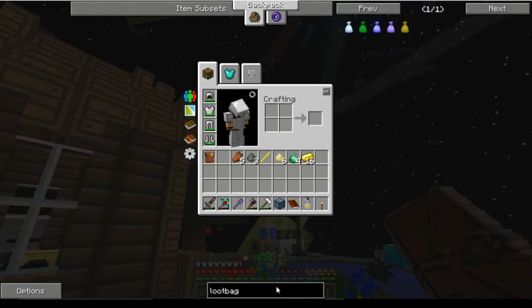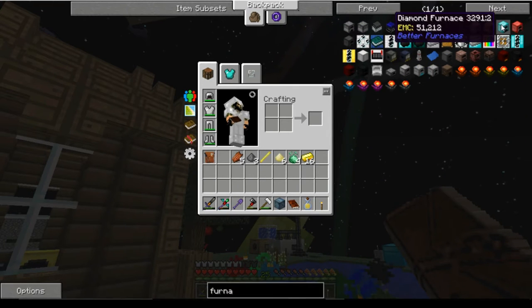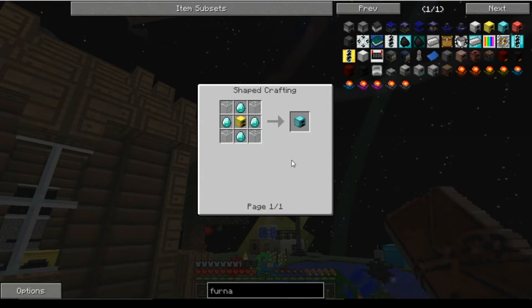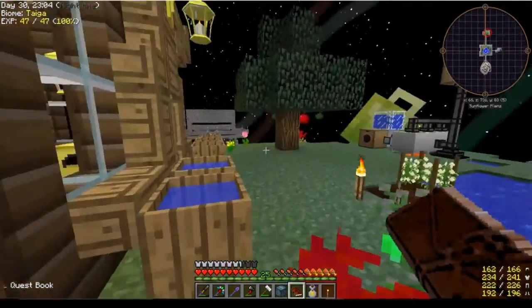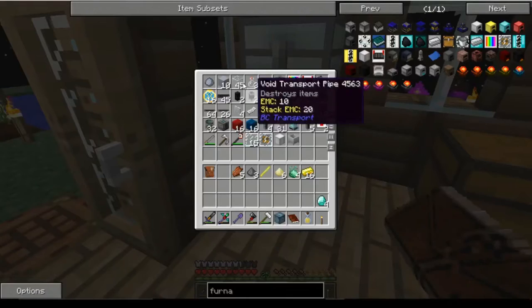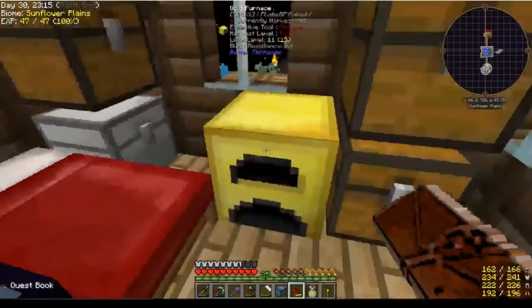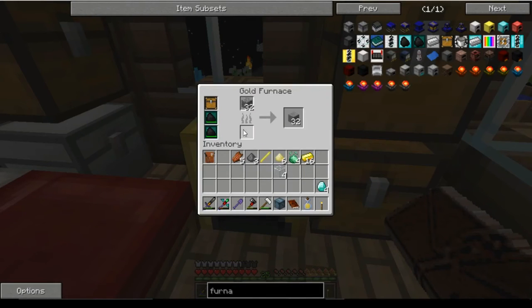The Diamond Furnace — I need to show you guys that too. We just need four of those and some glass. You guys will remember we chucked one piece of coal in with the fuel efficiency upgrades and got 32 smeltings — so instead of smelting eight, it smelted four times the amount. That's pretty awesome; we'll definitely be using that.